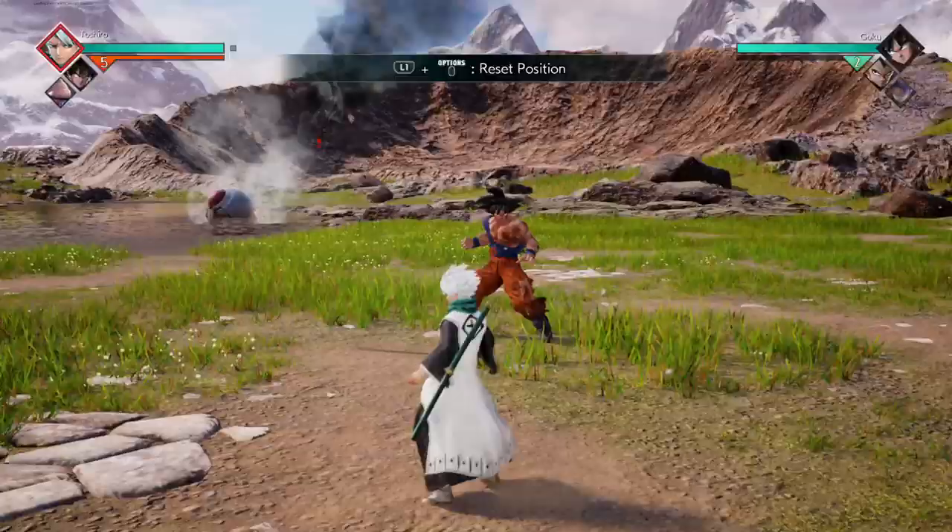Next up, his third ability, Six Point Ice Formation. It connects off the fourth light, the second and third heavy, and a charged up tilt.